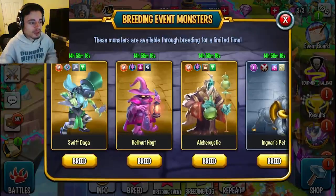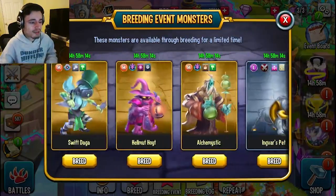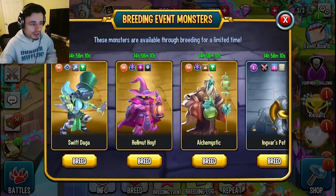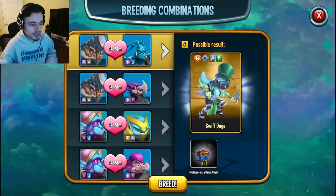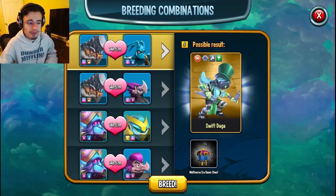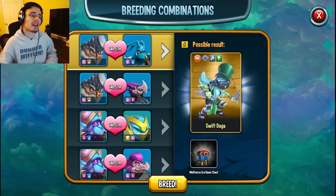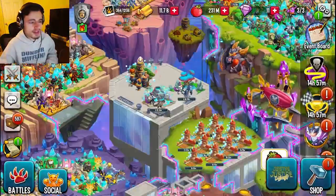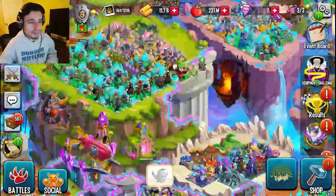The next way is through breeding events. Just go to any breeding area and click on Breeding Event. You'll see the monsters here — click on any of the gold background ones, not the silver background ones, only the gold ones. Click Breed on any of them and you can see that you get a multiversal era dawn chest whenever you get the monster. That is very important and definitely one of the best ways, because you not only get the chest but also a brand new mythic. I'm going to go ahead and start a breeding for myself.